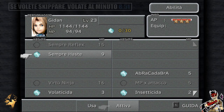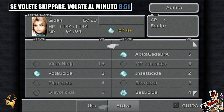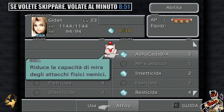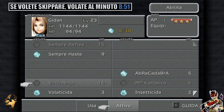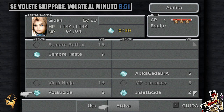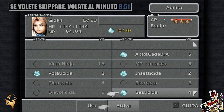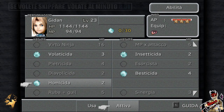Sempre Aste, l'abbiamo imparato non solo con Jidan, ma con tutta la squadra. Abracadabra riduce la capacità di mira degli attacchi fisici nemici, mi sembra abbastanza interessante, soprattutto considerato che Jidan sarà sempre in prima linea, almeno fino a quando non avremo attiva la nostra Virtù Ninja, che consente di rimanere in seconda linea senza perdere punti d'attacco. Vedrete che a lungo andare non servirà più nemmeno quella. MP per attacco l'abbiamo già conosciuta. Abbiamo Pietricida, Vesticida eccetera. Questa tenetela attiva, ci servirà.